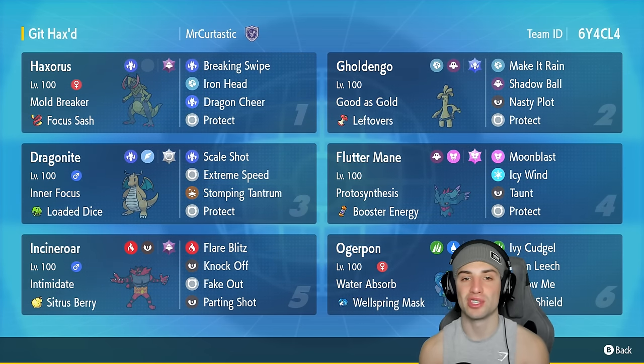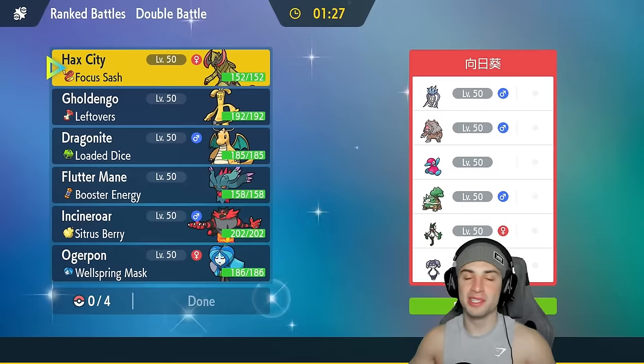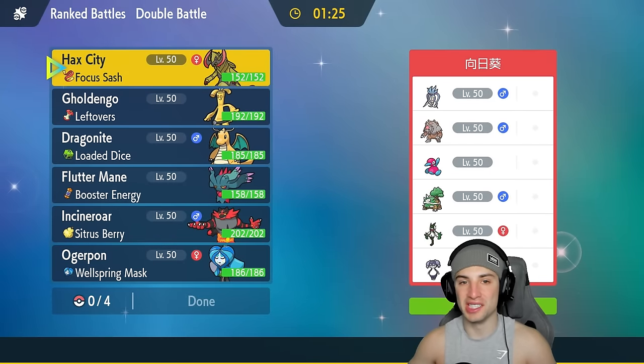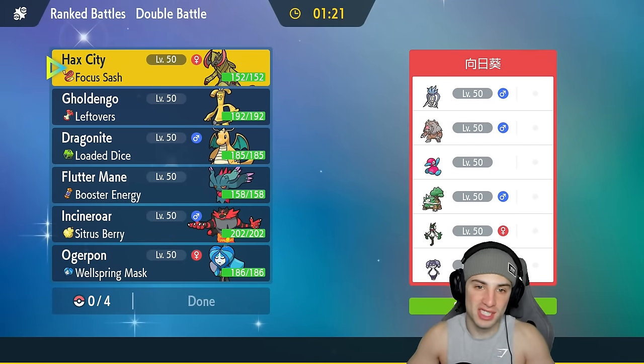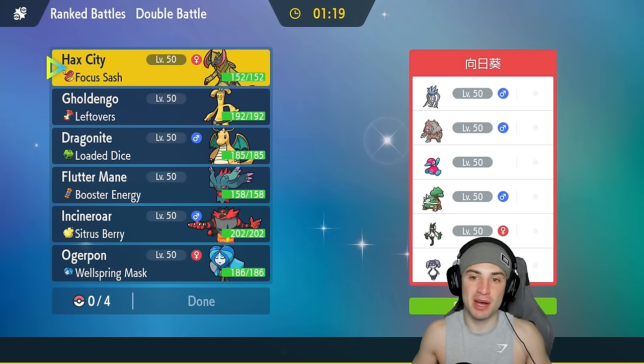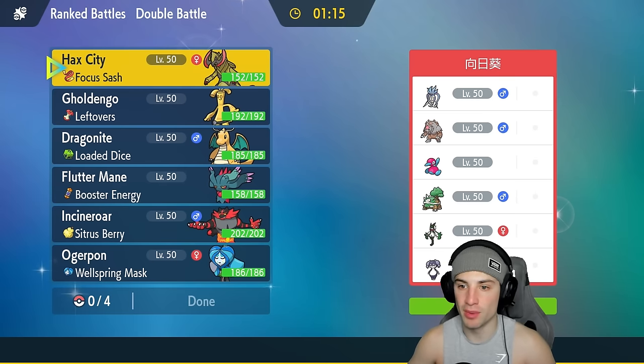If you want to rent the team yourself, the rental code is in the top right corner. If you enjoy today's video, make sure to leave a like and subscribe to the channel. Let's hop into our first match showcasing Haxorus. Huge shout out to team creator MrKurtastic — I saw this team over on Twitter and realized it was made by you, so huge shout out for making it a rental code.